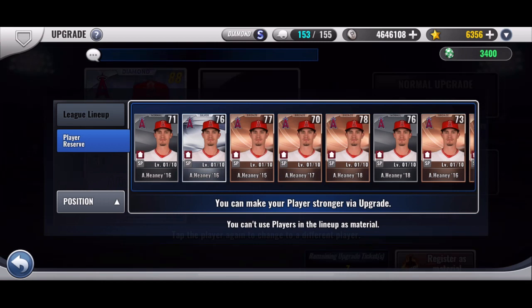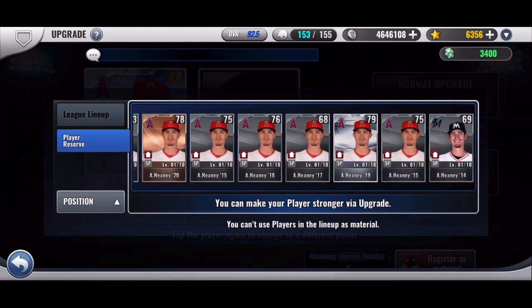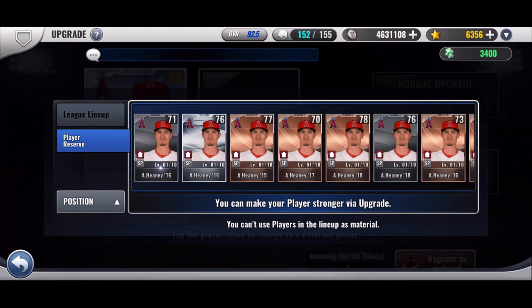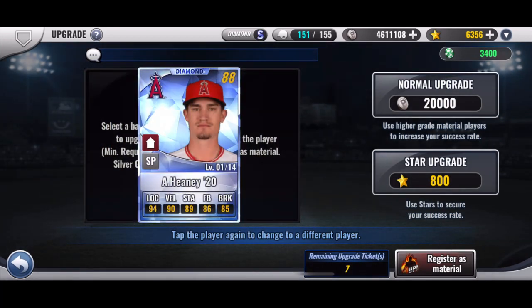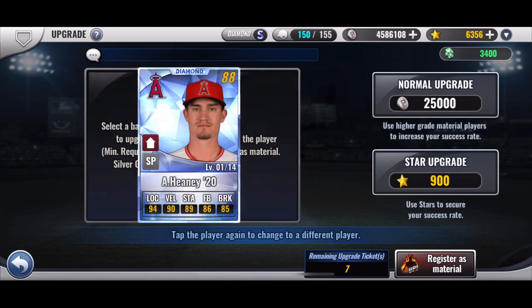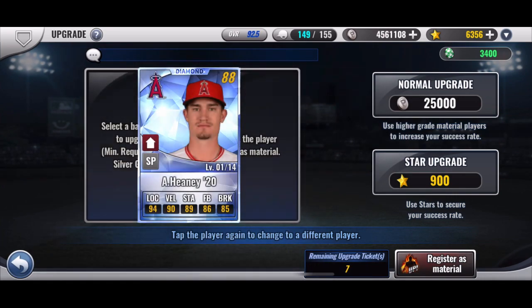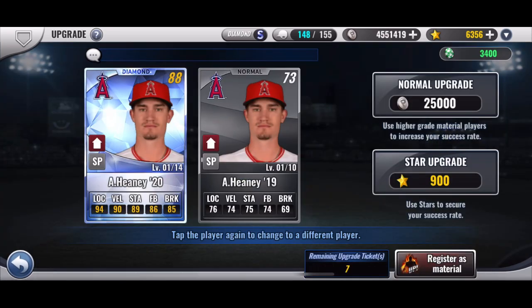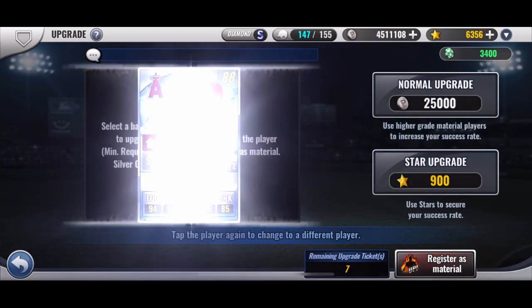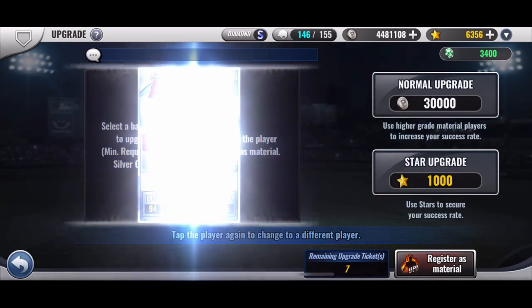So as you can see, I got a whole bunch. Start with the normals, then move to bronze, then end with silvers. Here we go — one for one, not bad. Two for two. Two for three. Two for four. Two for five — back under 500, but that's expected especially with normals. Three for six! With normal cards to upgrade a diamond, that's really good odds.